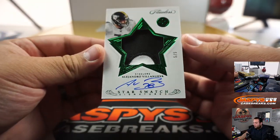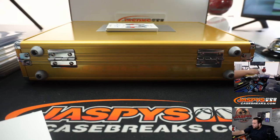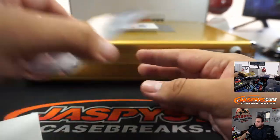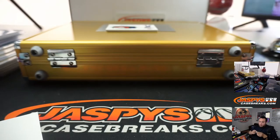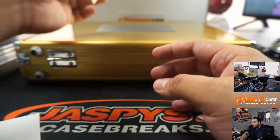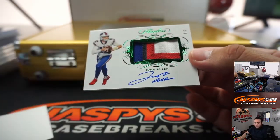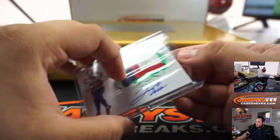Then we've got Alejandro Villanueva, 5 out of 5 star swatch signatures for the Pittsburgh Steelers, another one for you Michael Vellucci. We've got Earl Campbell, 1 out of 20, Houston Oilers, which will be going to the Tennessee Titans — EA with that one, nice 3-color patch. And then we've got a 2 out of 2 Josh Allen, 4-color patch, looks a little dirty as well — definitely game used. Bills going to Dom. Nice.